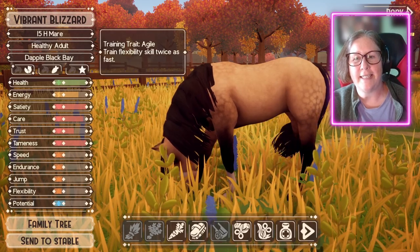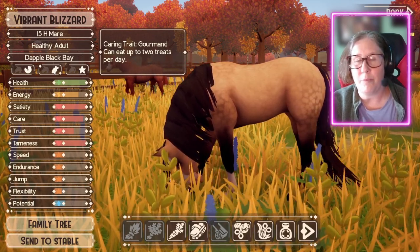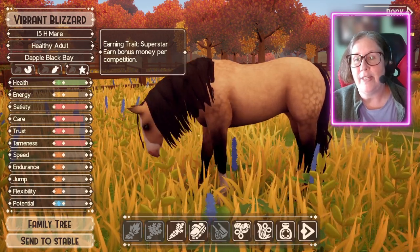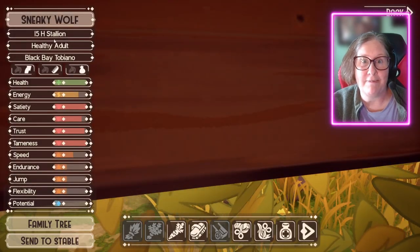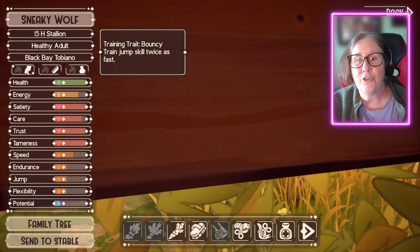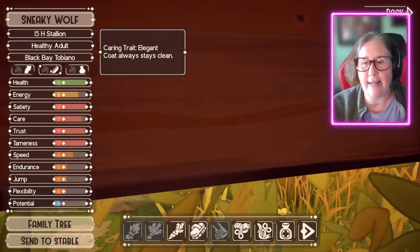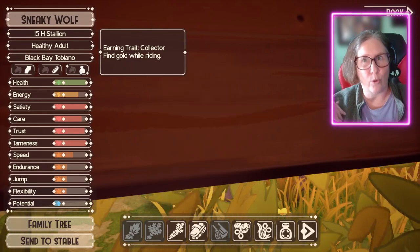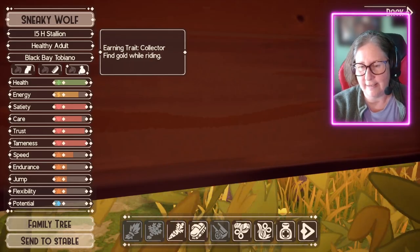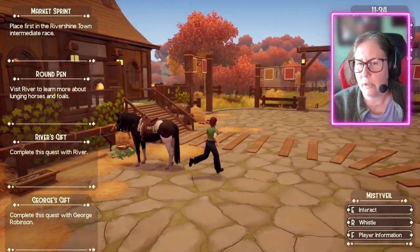Vibrant Blizzard is 15 hands. Her training trait is agile — she trains flex skill twice as fast. Her caring trait is gourmet — she can eat up to two treats per day. Her earning trait is superstar — she earns bonus money per competition. And there's another stallion — a 15-hand Black Bay Tobiano. His training trait is bouncy — trains jump skill twice as fast. His caring trait is elegant — coat always stays clean. And his earning trait — finds gold while collecting! Whoa, we have gold in the game?